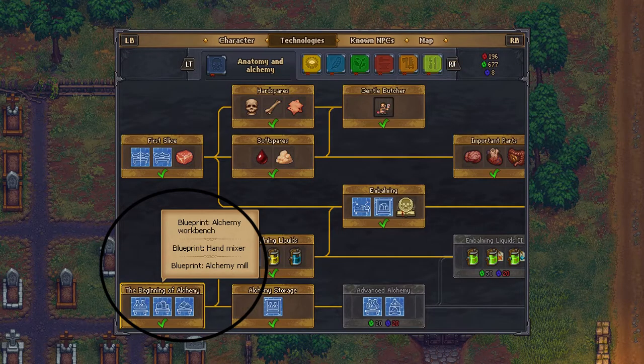Now to craft the health potion you will need a few things. Make sure you have built the Hand Mixer, Alchemy Mill, and Alchemy Workbench.